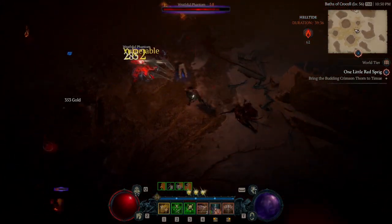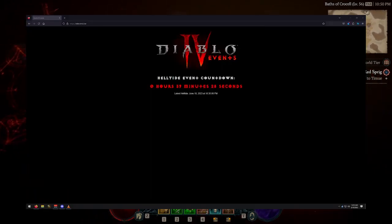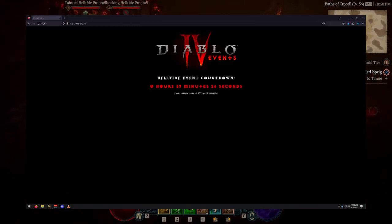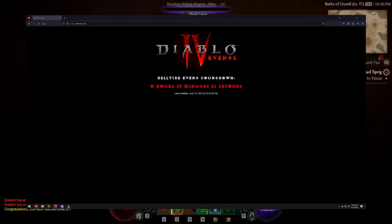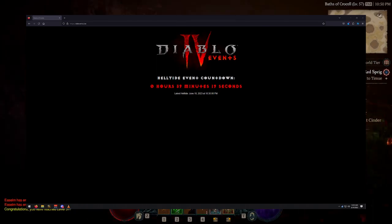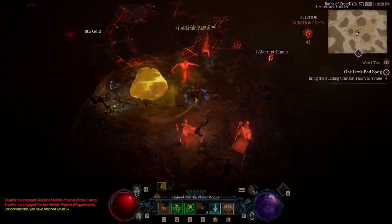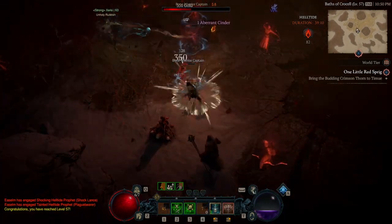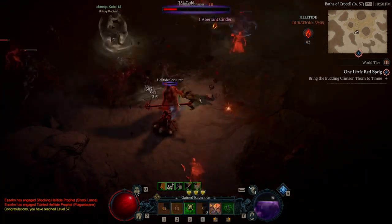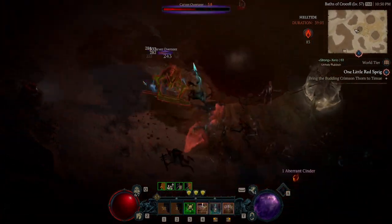As I mentioned, it doesn't show you when it comes back, but there is a way to do it. You can go to d4events.live — I'll put it in the description. It's very spot on; I sat and watched the countdown timer go from 10 to 1, and as soon as it hit zero the Helltide instantly went active on my other monitor. It's spot on. I guess it's third party, but it is a good way to tell when the next Helltide is so you can get Fiend Rose and all the other cool stuff.